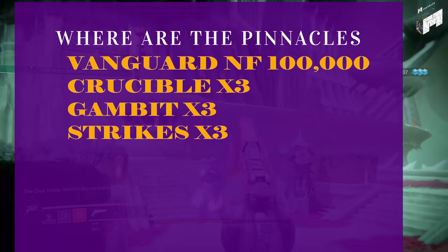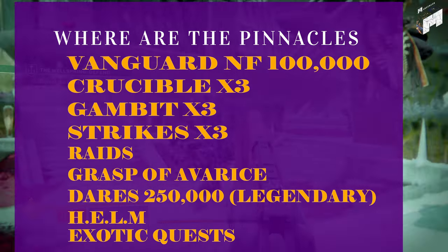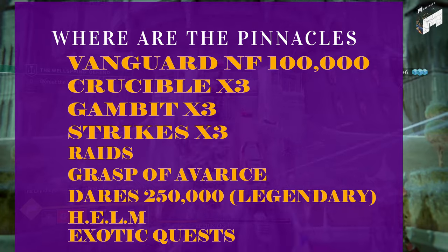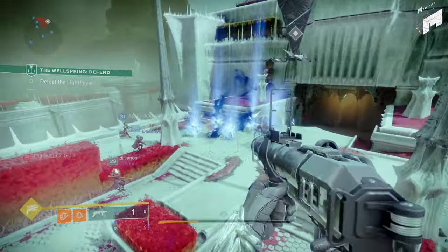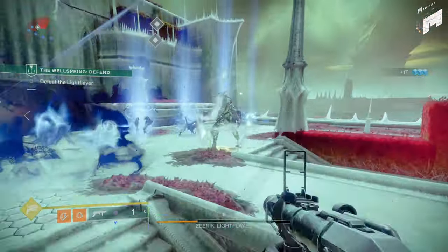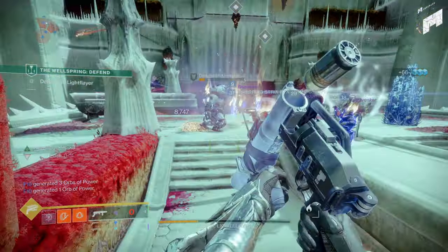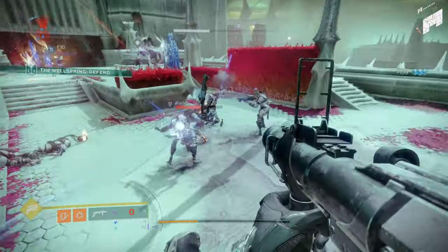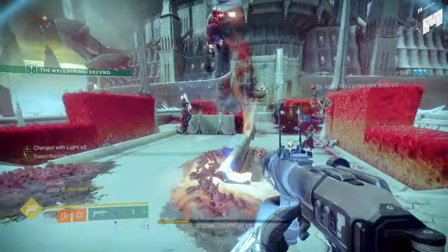Iron Banner drops are mainly weapons, and its pinnacle bounties are also a limiter. Every three weeks Iron Banner comes back — if you're knocking out those pinnacles and finally reach the pinnacle power level, you'd have gotten there sooner by doing powerful drops first, then pinnacles. Having multiple characters helps, but not everyone has the time. Even as a Destiny YouTuber, running three characters is almost an impossible task with everything else going on in life. Just keep that in mind and don't sweat it.